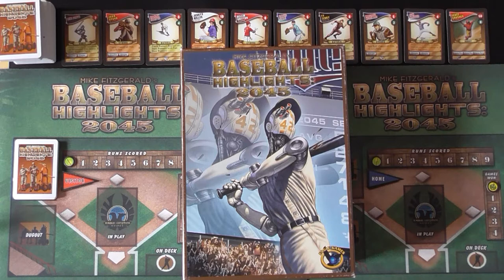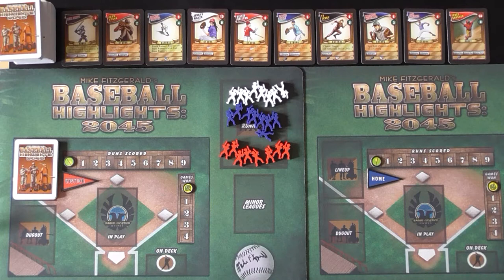Hi there and welcome again to another playthrough on Unplugged Gaming. Today I'm playing Baseball Highlights 2045. I have already set up a game and I am going to play the solo variant that comes with the game, but with a few changes implemented by Morten Petersen, who is the designer of several automas for Scythe and Viticulture. He wrote a thread on BoardGameGeek to make the AI a bit more adaptable and challenging.